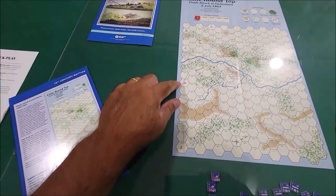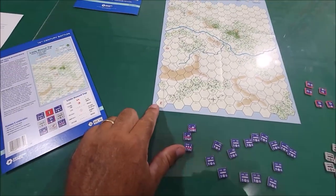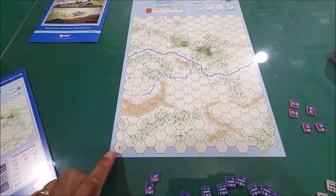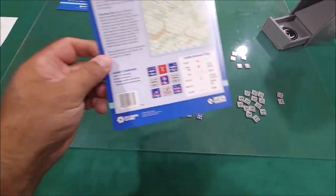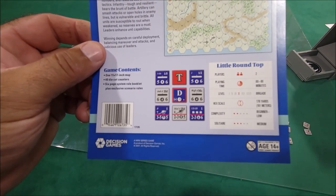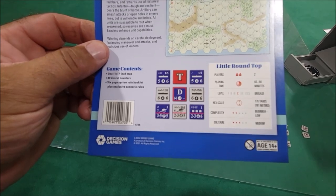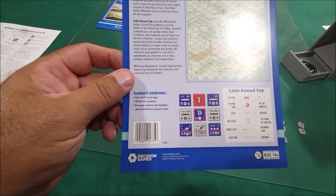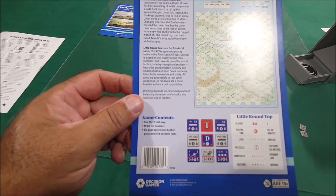It looks like we have the coordinates of where the Confederates and the Union come in over here, and we got one down here too. This is going to be the first time playing this — it's only a 40-counter clip, and here's Little Round Top. Players 2, Solitaire is actually a medium, so I think it's able to do this in solo. Winning depends on careful deployment, flanking maneuver, attacks, and judicious use of leaders.